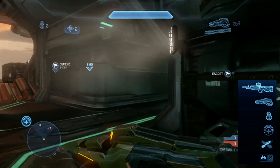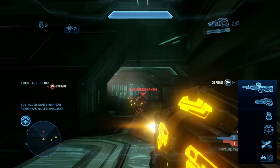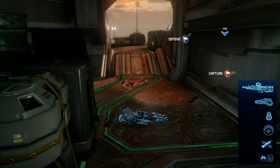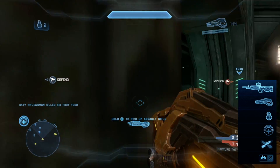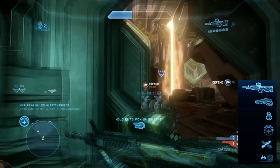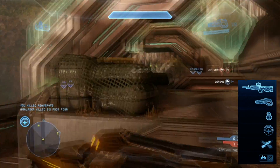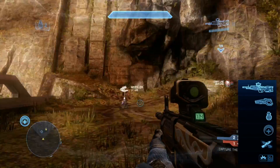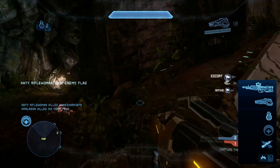I choose the suppressor as my automatic secondary over the assault rifle or storm rifle mainly because it's really effective at super close ranges. Outside of close range it's inconsistent, but around objectives people tend to cluster — inside a hill, hovering around a flag, or carrying the oddball. At that close range the suppressor can outgun assault rifles and storm rifles. I don't use it until I'm in those very close range situations, then I switch to it.